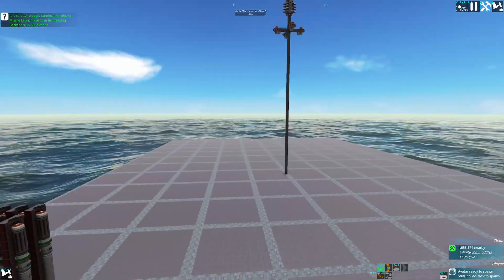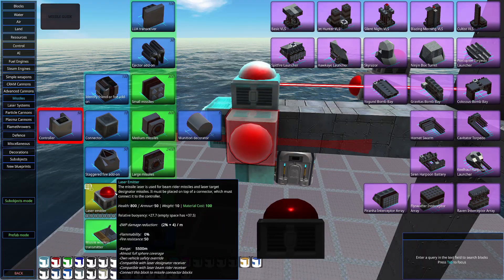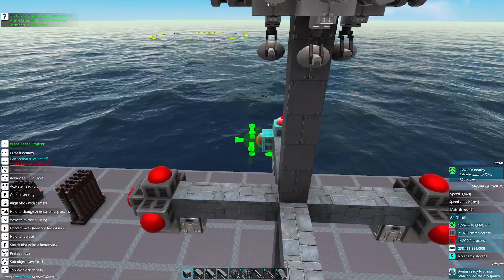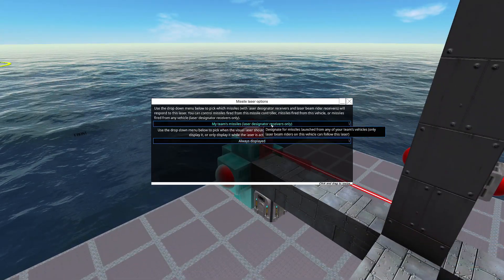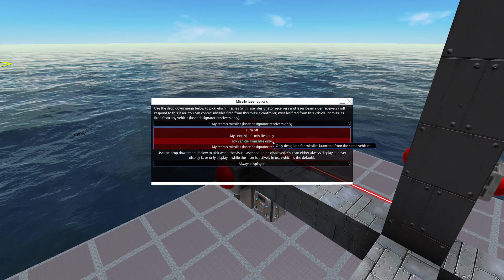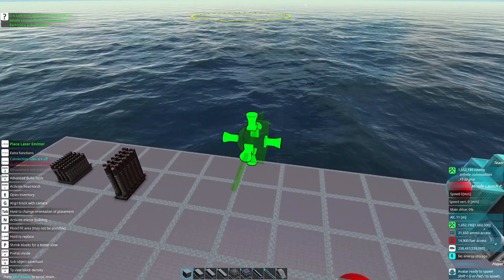The way these missiles work is there's a missile laser painter block. These laser emitters will actually point at an enemy craft and then guide the laser designator missiles towards it. What makes these so strong is that not only does it guide your missiles, it can also guide your entire team's missiles, and it just makes it incredibly versatile in almost any situation.